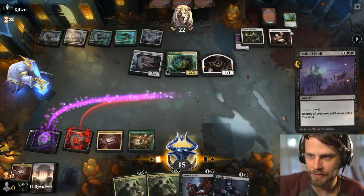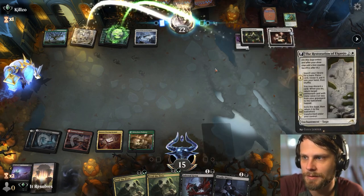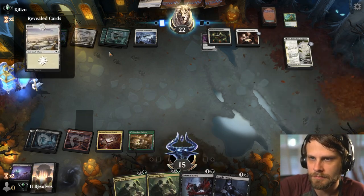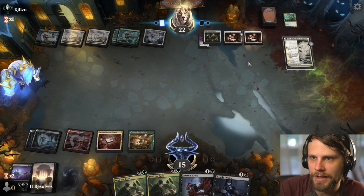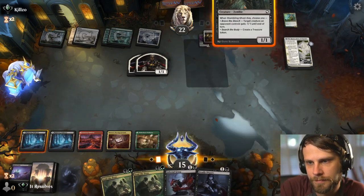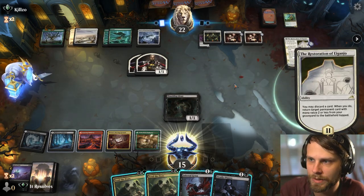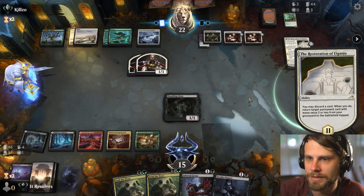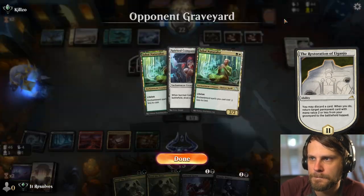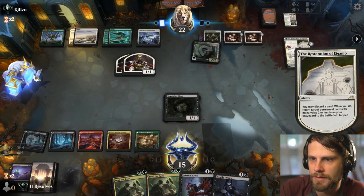They were able to deal with our first threat pretty efficiently with the Circle of Confinement. So that sucks, but it's fine. We're just in remove, remove, remove mode as best we can and hope for the best here. Unfortunately, keeping a very threat-light hand with only a Shakedown Heavy really came back to bite us here. We can Deadly Dispute that, which I think we will, because we are going to need to draw some cards. I assume they just get a Naturalist here - very good. No doubt about that.